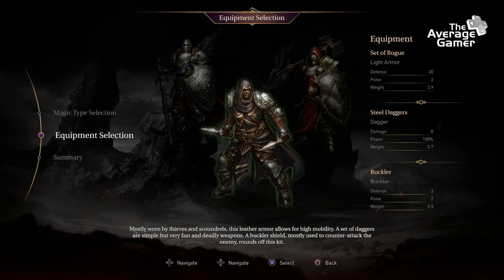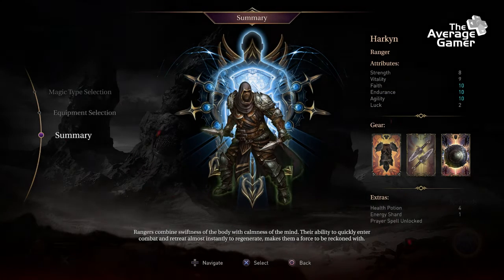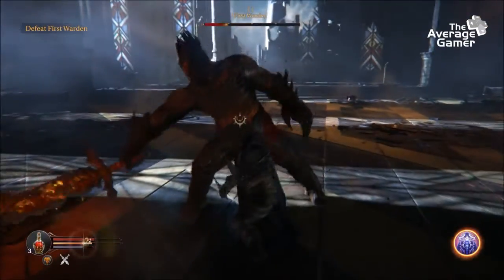I went with light rogue's armor and Solace magic, giving me a ranger. This affects my base stats and means I have fast but light attacks and can dodge easily. Playing as Haken, you're basically a killing machine, clearing rooms and murdering monsters.